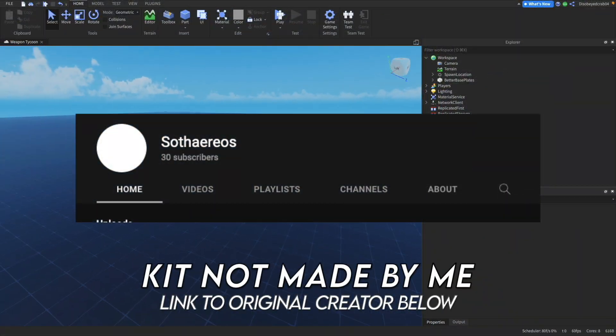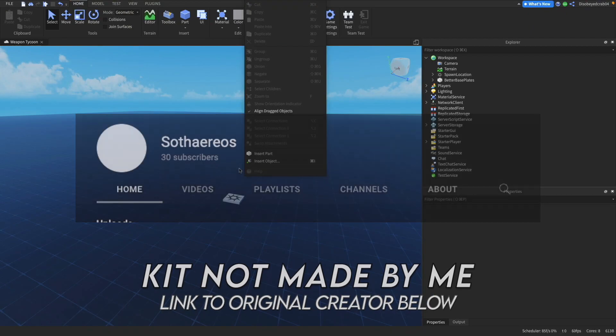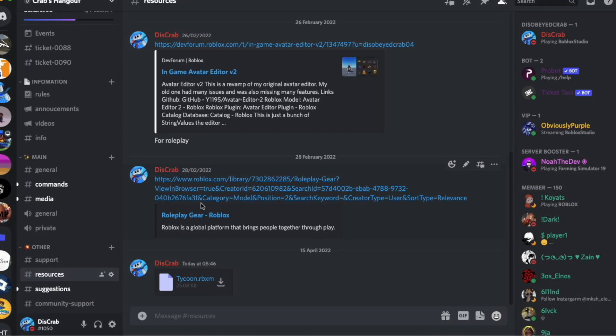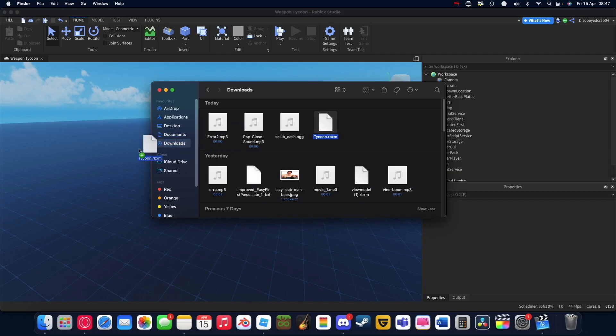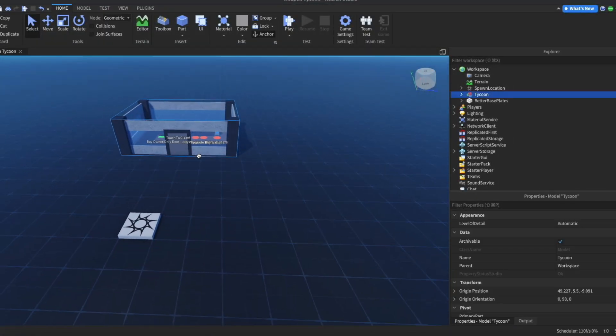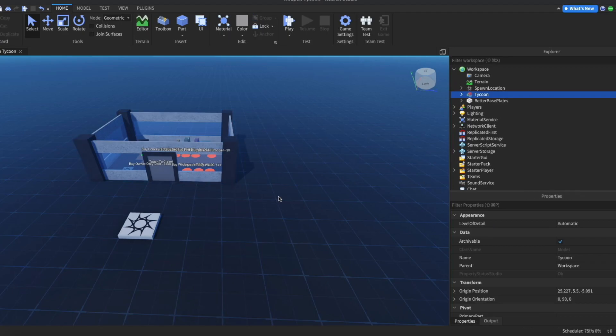We're going to be using Sephirios' kit. The link to his original video is down below if you want to see that, but I've put it for ease in my Discord server. Just head to the resources tab, go down and press on the Tycoon RBXM, and just drag and drop that into the studio.